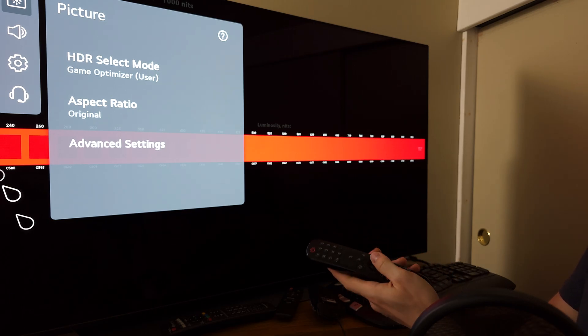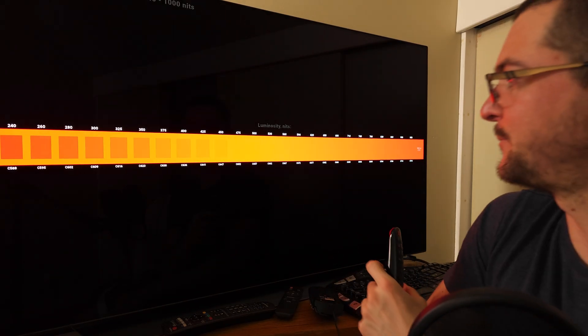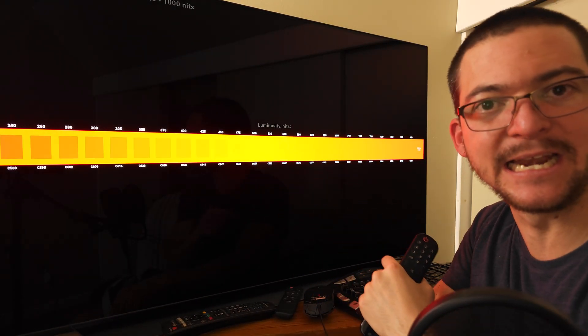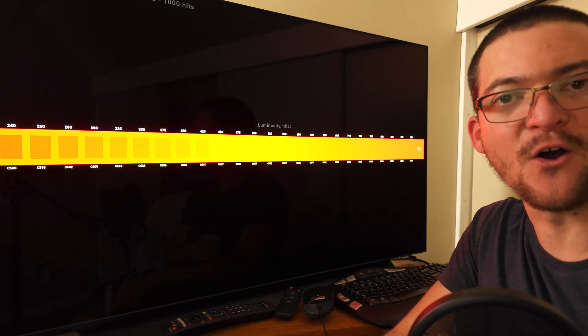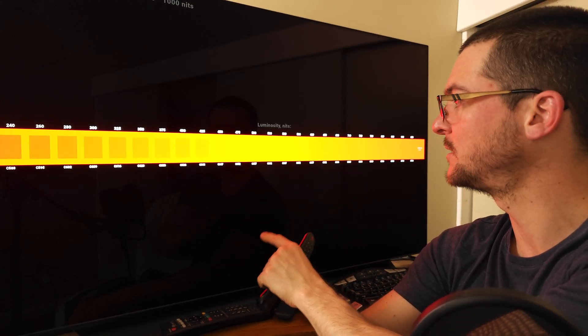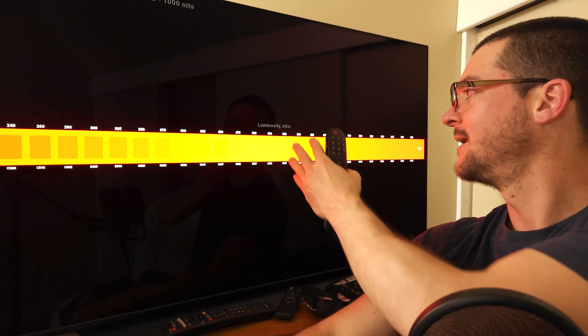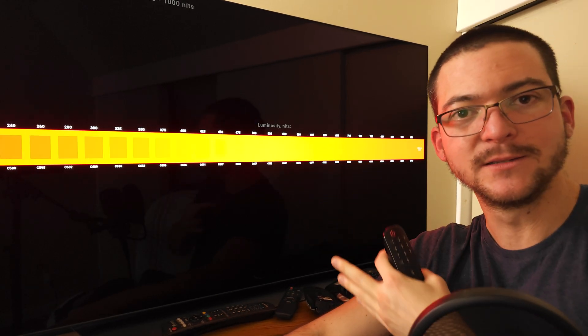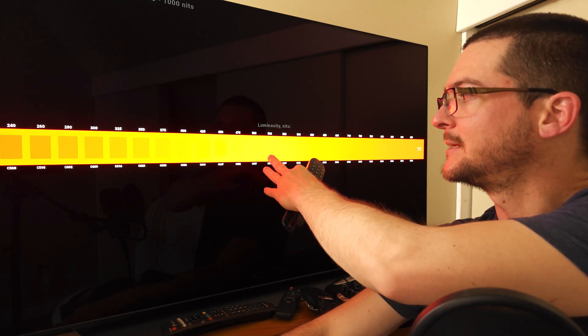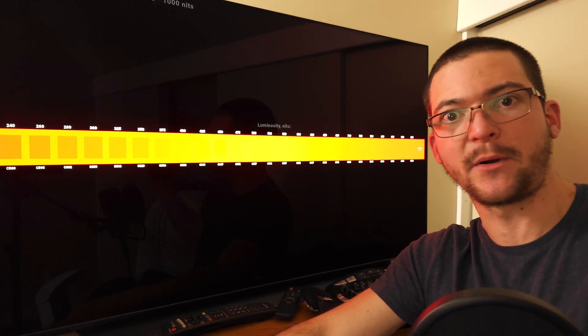Looking at the test pattern: 500 nits is clipping but everything else has clear separation — this is ideal. The max CLL of the content is 500, the color red clips at 500, so there is no unwanted clipping. Whites clip at 540, the content never pushes beyond that, and all other colors clip much later, giving perfect color separation with no clipping.